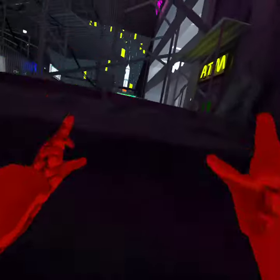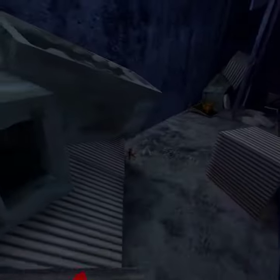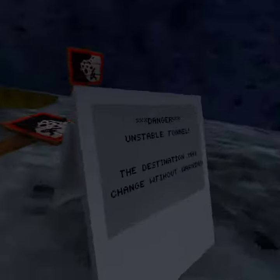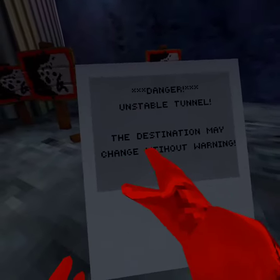So if you go over to city, yeah, we're gonna see what is new with this update. So here we go and here it is — it says 'Danger: unstable tunnel. This destination may change without warning.'